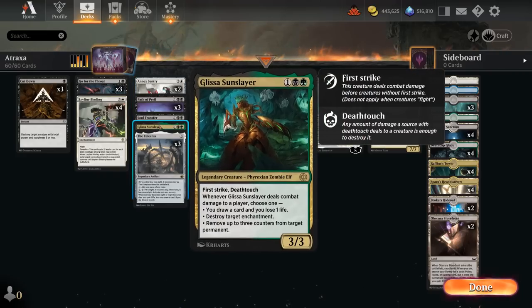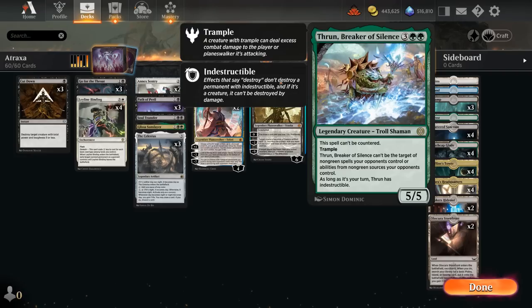We also have a 1-off copy of Glissa Sun Slayer, which is a nice source of card advantage on a 3/3 with first strike and deathtouch, making it very difficult for the opponent to attack into. If we ever connect, we can either draw, destroy an enchantment, or remove counters from permanents including planeswalkers. And then we have a 1-off copy of Thrun, Breaker of Silence — always fun against control decks. It cannot be countered, it's a 5/5 trampler, and cannot be targeted by non-green spells your opponents control. As long as it's our turn, Thrun is indestructible.